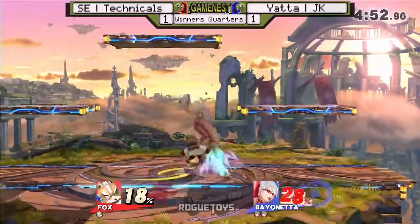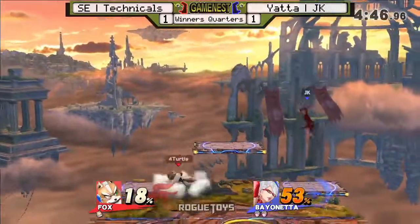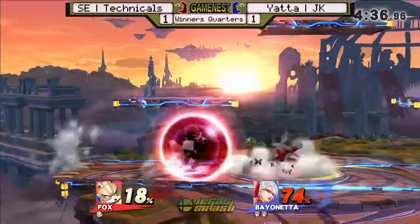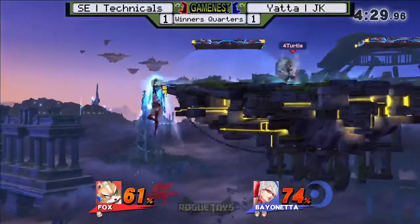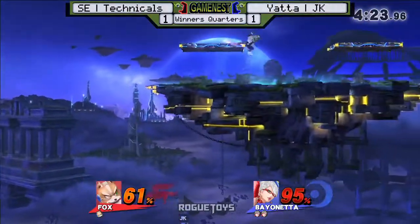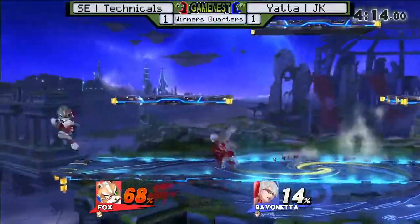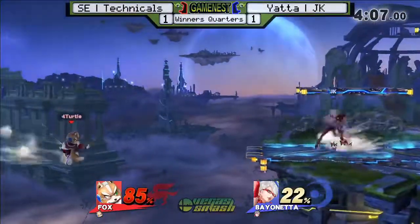Technicals is doing an okay job, packing on little percents on JK and making great use of grab. Grab is fairly good against Bayonetta — if you have a good grab game you'll be well in this matchup. JK goes off stage with no B moves — he's dead! Great edgeguard by Technicals. That was probably the one opportunity he had to kill JK and he took full advantage. Fox platform combos, but he didn't get the footstool lock — that could have been huge. Bold move with that down smash but JK's not going to hit it.